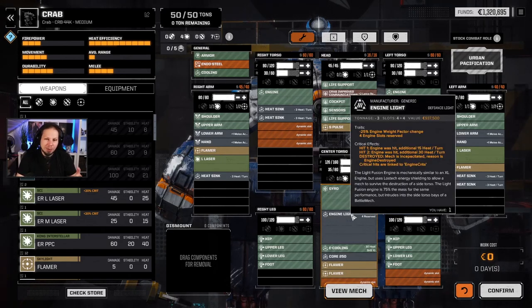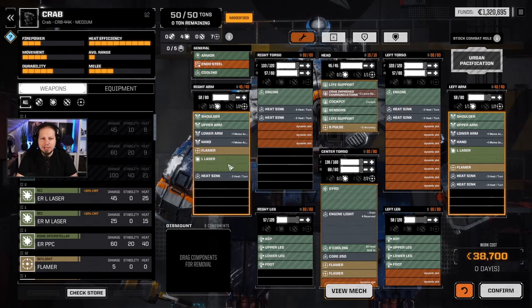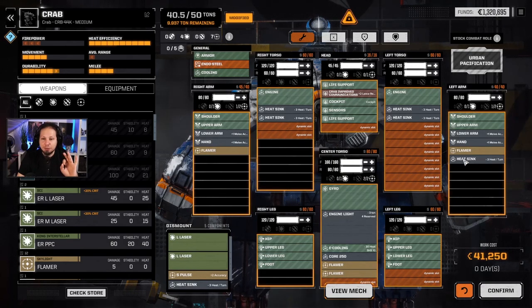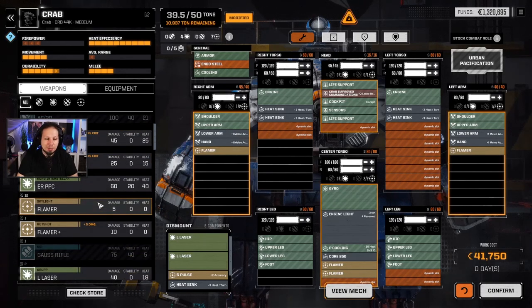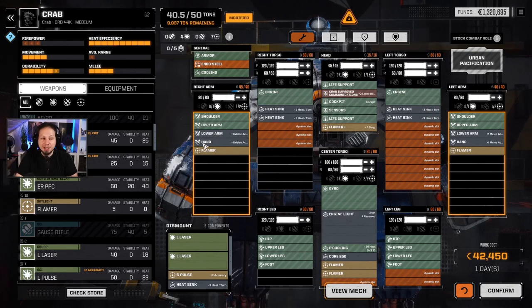The Light Engine is pretty cool here, but I think I want an XL so that the Crab is faster. First thing we're going to do is drop the large lasers and then max out the armor. This Crab is going to be my next Flamer Crab — I want to add as many Flamers as I can in order to overheat enemies. There's the Flamer Plus, deals 5 additional damage.